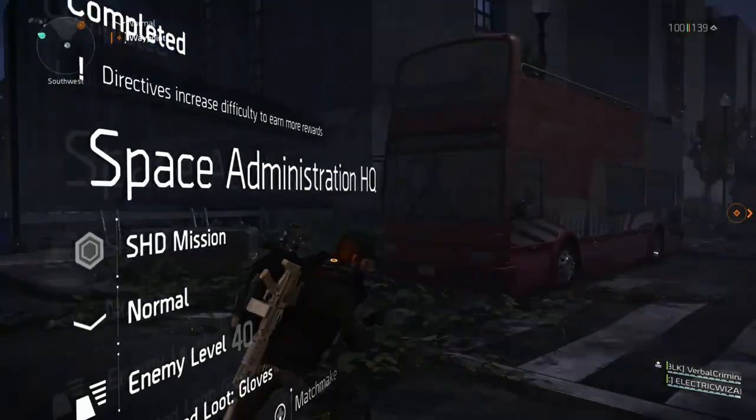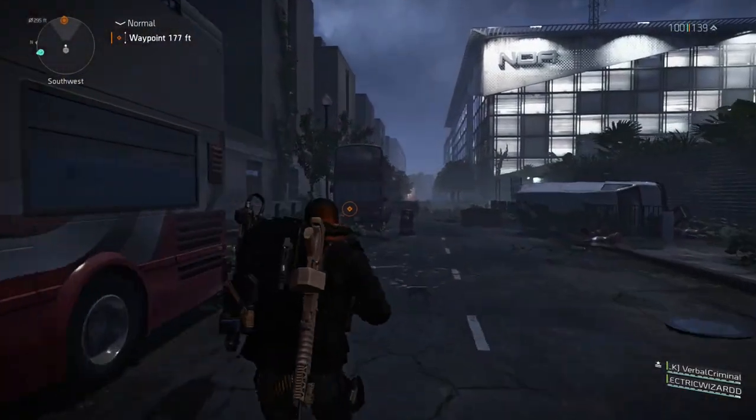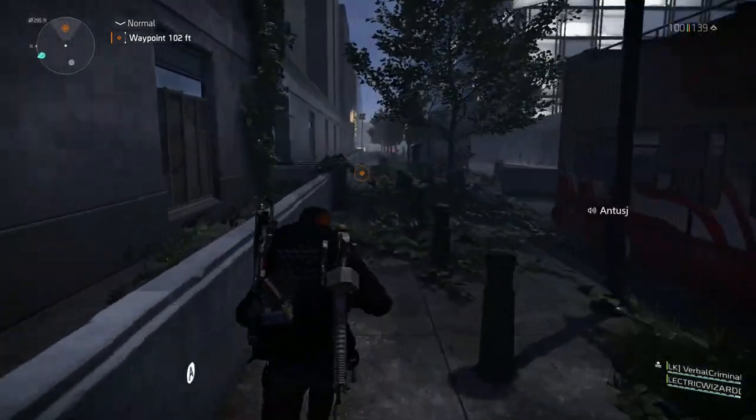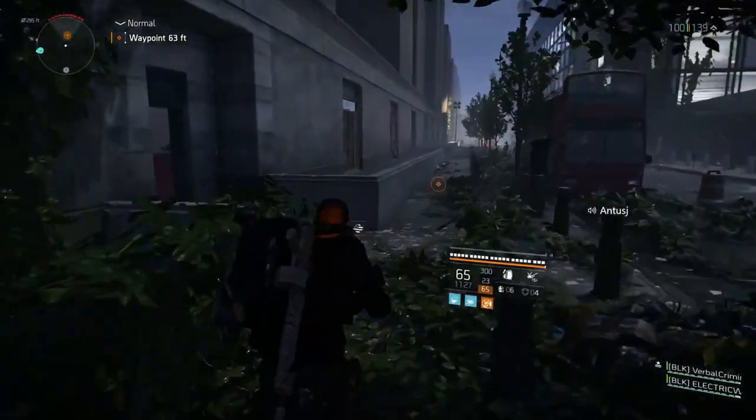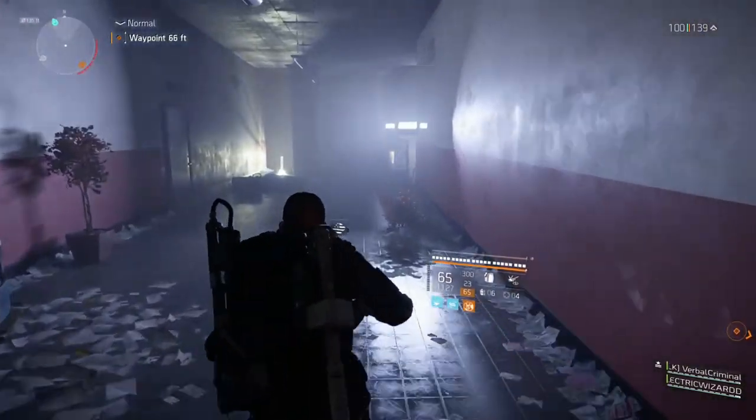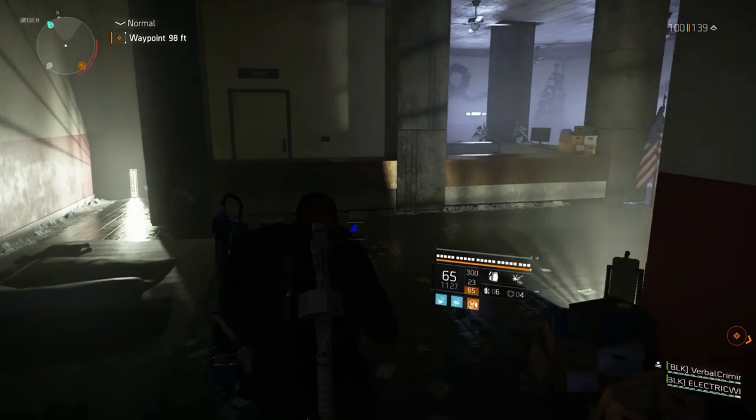Sorry about that. So anyways, you're going to go up to the side here, and there's going to be a doorway in this first little indent. There's the doorway. You're just going to walk in, hop over the counter, and activate the button on the wall.